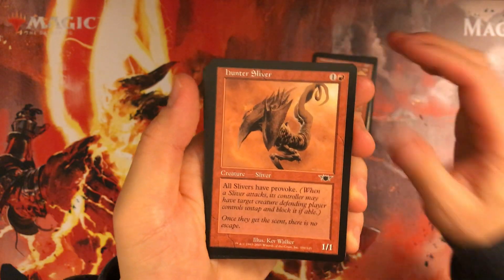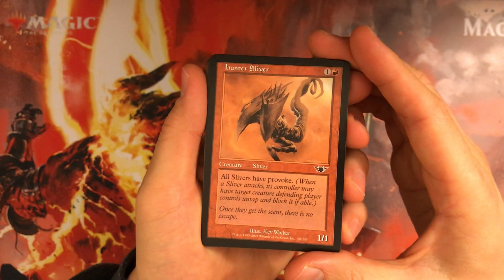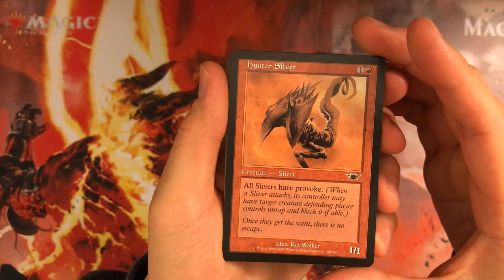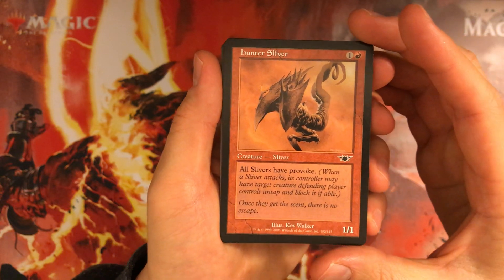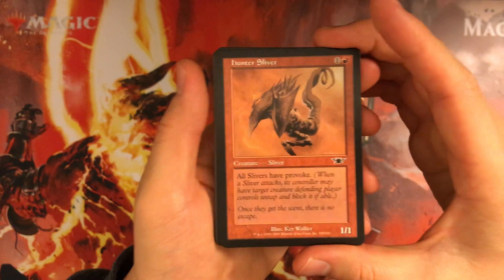Hunter Sliver — the return of slivers in the set. All slivers have provoke, but in the chaos draft this is just a 2 mana 1/1 with provoke. Not too great, because unless you really want to ping off one of their 1/1s, which is doubtful, this card probably won't be too useful.